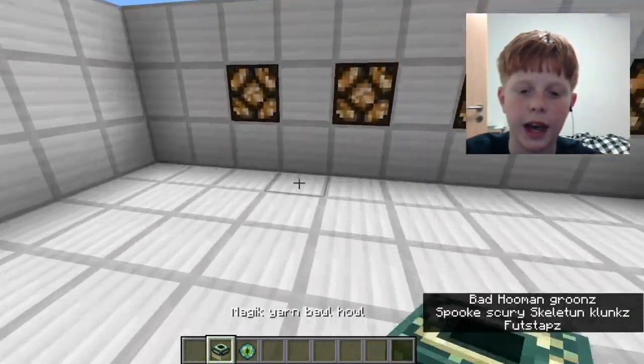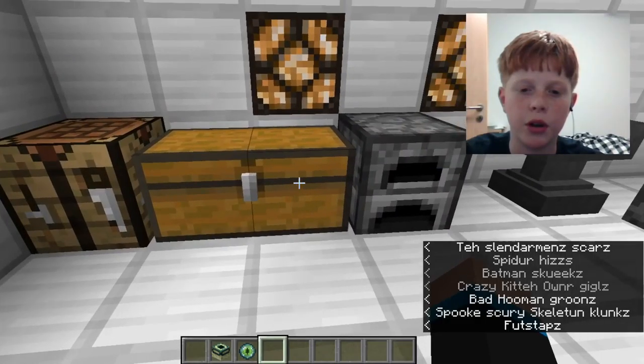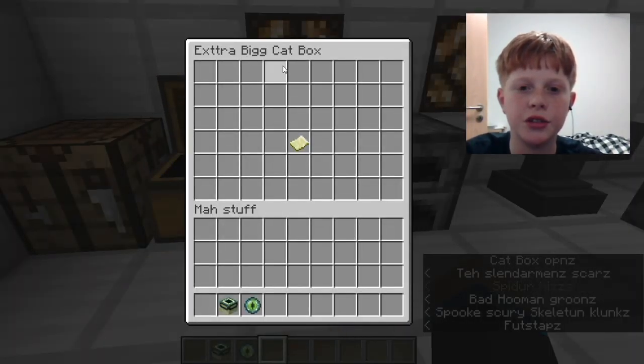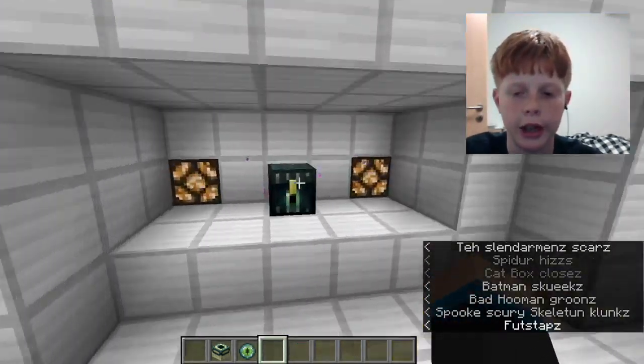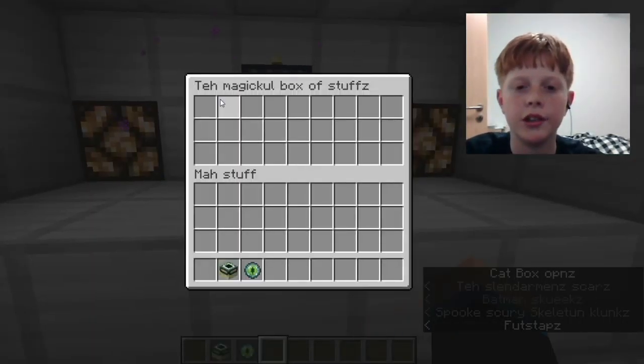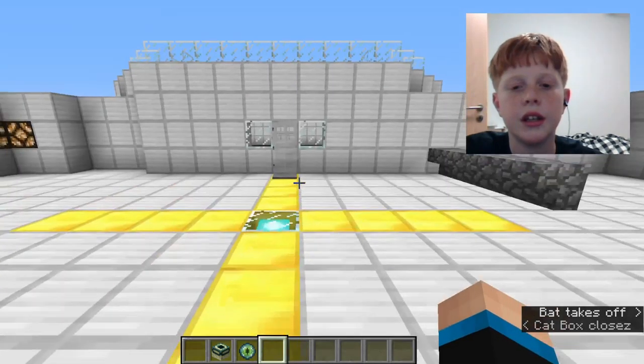If I go here it says 'the evil eye magic yarn ball,' 'how extra big cat walks,' 'deed to lab.' I remember that — that's how I own the lab. And this is 'the magical box of stuffs.'